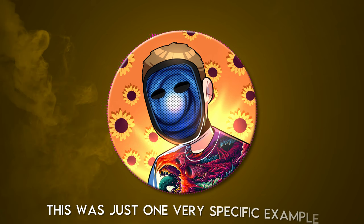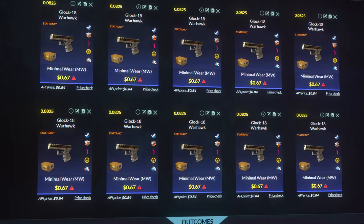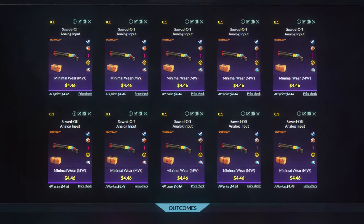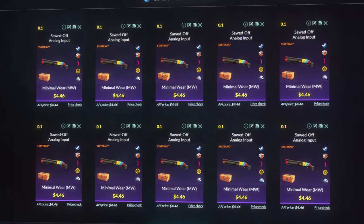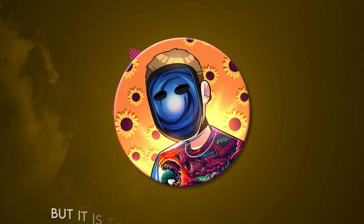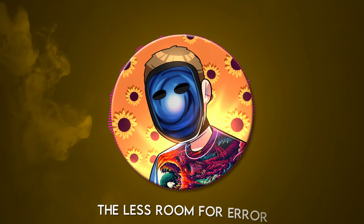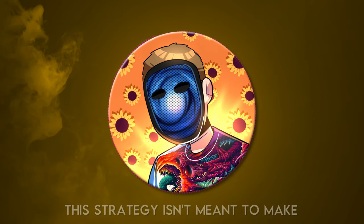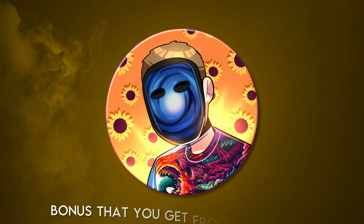This was just one very specific example. Some trade-ups you find won't have input skins with such a high percentage of potential usable floats, but some will be even higher. That's why you need to make sure you are checking what the actual profitability would be based on the numbers I just showed you how to find. Remember, these are all averages — nothing will be exactly one-to-one, but it is the best estimate you can get. So the higher profitability trade-ups you find, the less room for error. Use common sense — this strategy isn't meant to make you a full-time salary. Making money from trade-ups is just an added bonus that you get from a fun hobby.